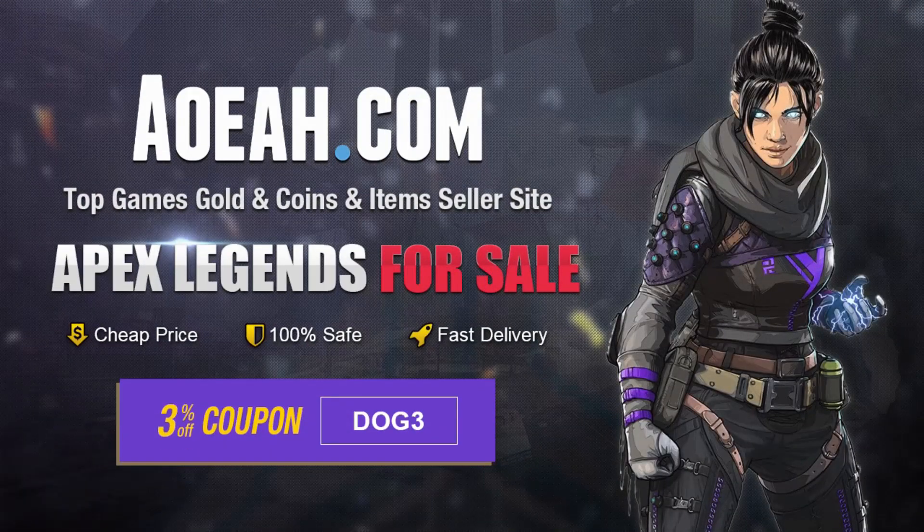Go to aoeah.com for your Apex Coin needs, use code DOG3 to check out for 3% off your purchase. Link in the description.